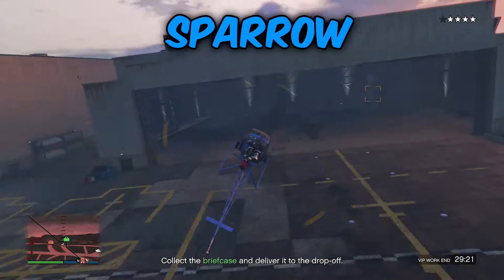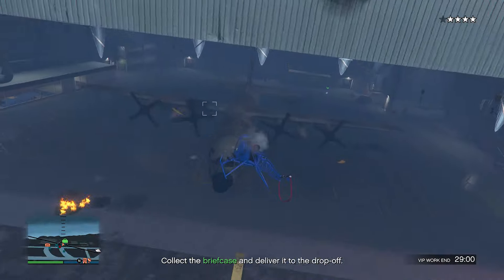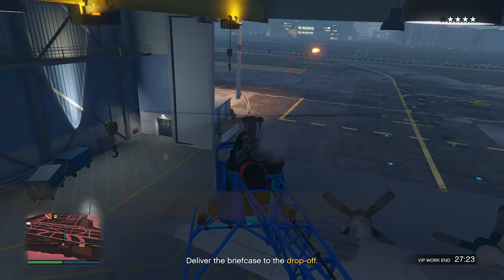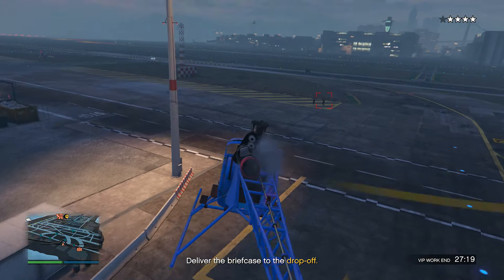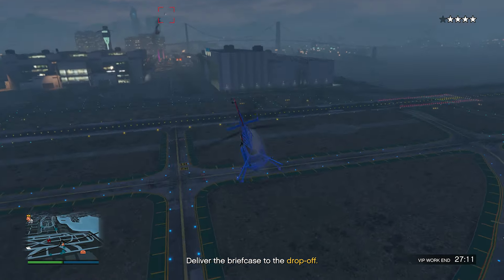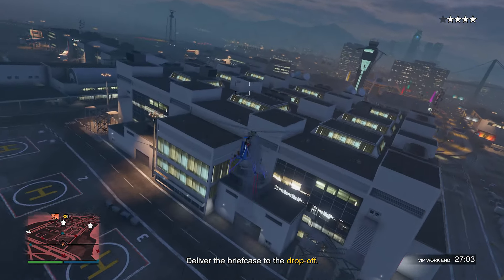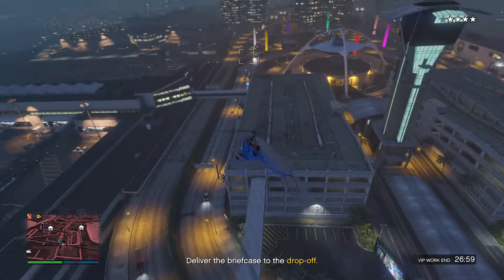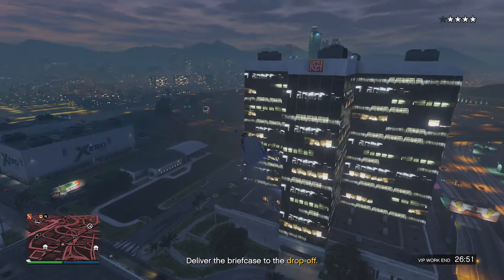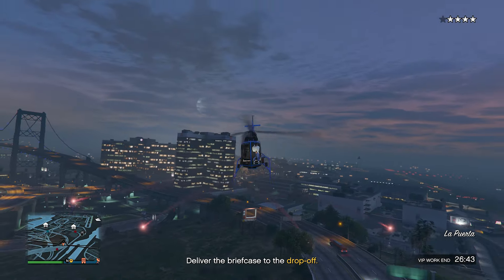Next is an air vehicle: the Sparrow. To own one you need to own a Kosatka submarine first, so it's a bit pricey. Not all missions let you use the Sparrow — you have to open the Interaction Menu, go into Service Vehicles, select Kosatka, and request it from there. That menu is unavailable in some missions, but when you can use it you definitely should. It's one of the fastest vehicles in the game overall, instantly spawns next to you, and is equipped with homing missiles with decent tracking. It works in security contracts, VIP work, and pretty much any free roam mission.